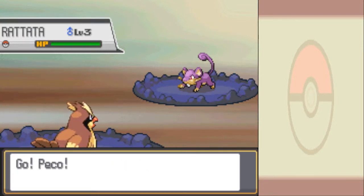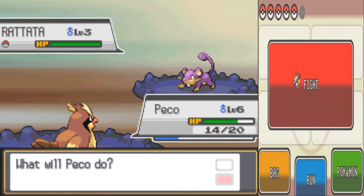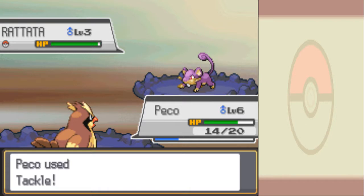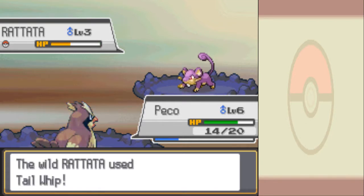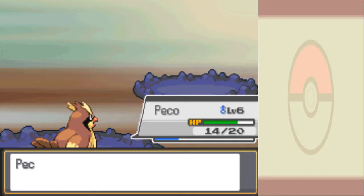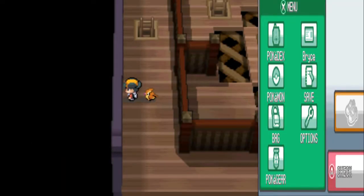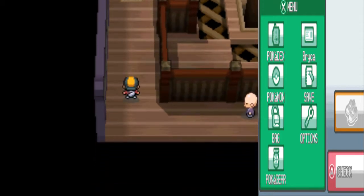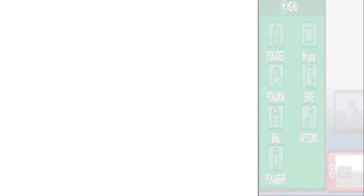We're level 6 now, so three more levels and this Pidgey is good to go on the team. Now it's a 2-hit KO. The thing I'm worried about is the tail whip setup — doing tail whip into a quick attack crit. That should do 6, that should do about 9, and 10 will finish it. But that's still something to worry about here. We're doing a little grinding.